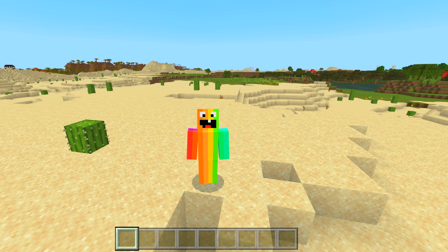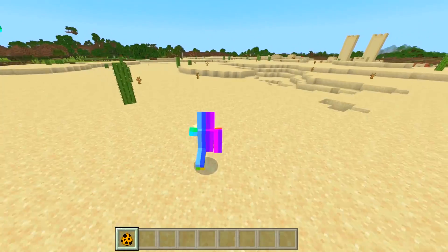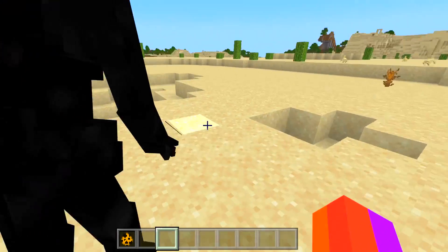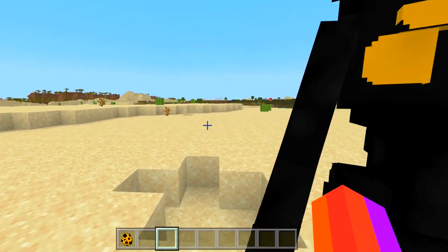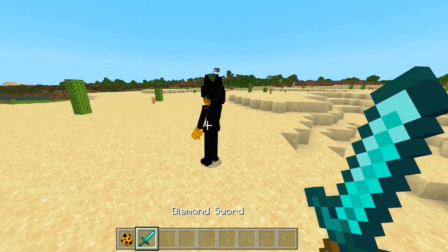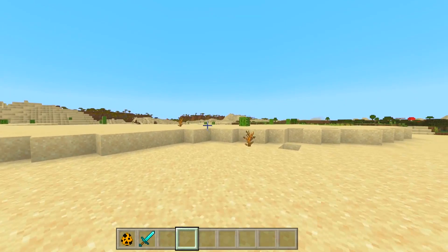First, to understand what we need to do, we need to analyze what Ink Bendy is. Ink Bendy is a very aggressive and hostile form of Bendy from Bendy and the Ink Machine, and it is a very interesting mob in Minecraft. In order to destroy this mob in Minecraft it takes much more than swords, because he doesn't take damage from them.